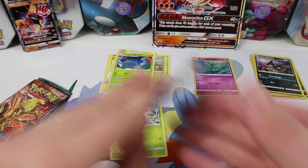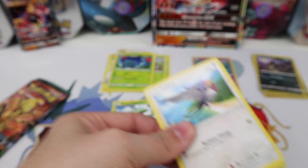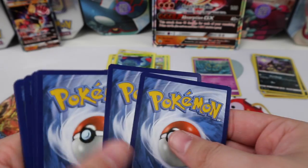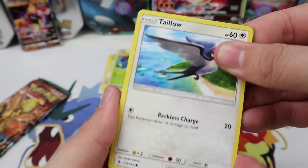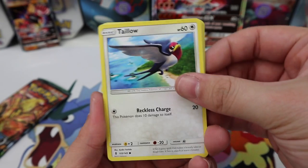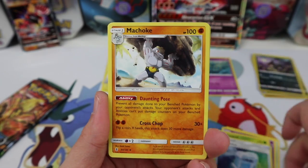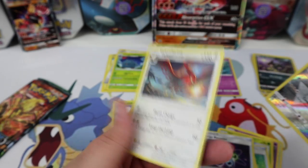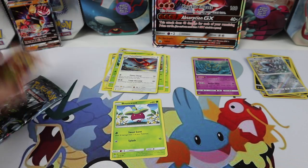Guardians Rising code for you. We've got Taillow, Wailmer, Trubbish, Jangmo-o, Wimpod, Max Potion, Machoke, Energy Recycler, Metang — and a Talonflame as a regular rare. Dang, that's unfortunate.